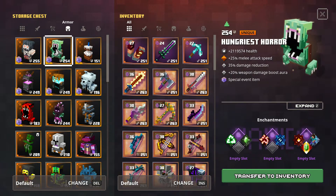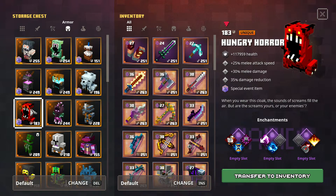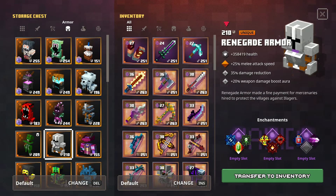Finally, for the first piece of armor, we have the Hungriest Horror, which is actually a reskin of an already existing piece of armor from a previous Halloween event — the Hungry Horror — which is also a reskin of the armor piece I ranked number one, the Renegade Armor. Since I already extensively covered this armor in one of my older videos, I'll just say that the built-in enchantments really work together well to make this both an offensive and defensive item.